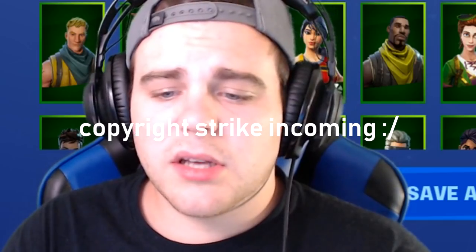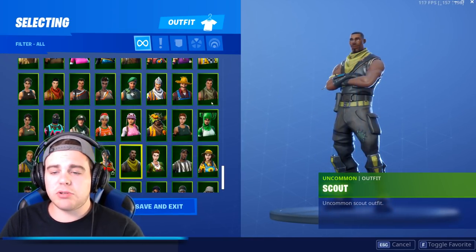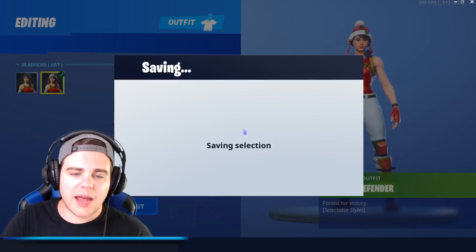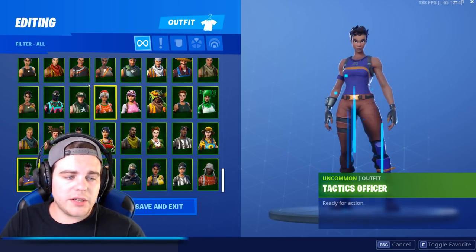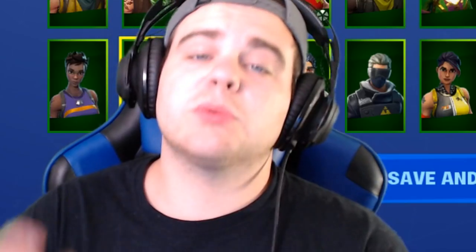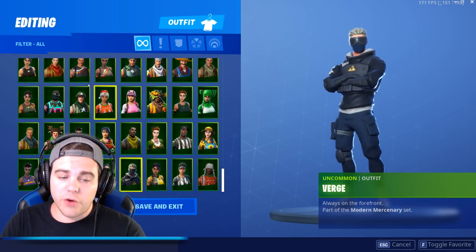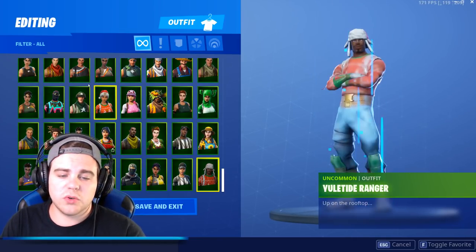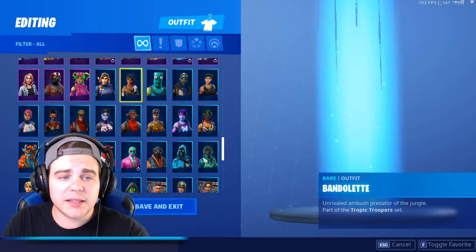We got the Dominator, the Devastator, the Crimson Scout, the good old-fashioned Commando — really like this one. Jungle Scout, Light Show, Munitions Major, Nog Ops — bought it when it was re-released. Pastel Patch, Patroller — also a Halloween skin — Pathfinder, Prickly Patroller — great skin for camping. Sunflower, Strip Soldier, Sergeant Green Clover — got that when re-released. The Scout, Scarlet Defender — love the added hat. Renegade, Red Nose Ranger, the Ranger, Tactics Officer, Tinseltoe, Tower Recon, Tracker, Verge, Whiplash, Whistle Warrior, and the Yuletide Ranger.